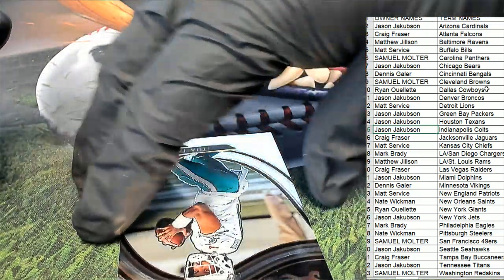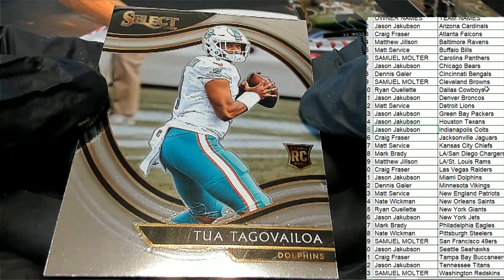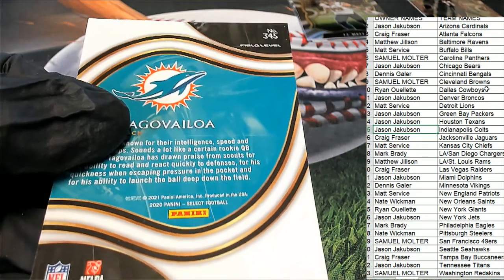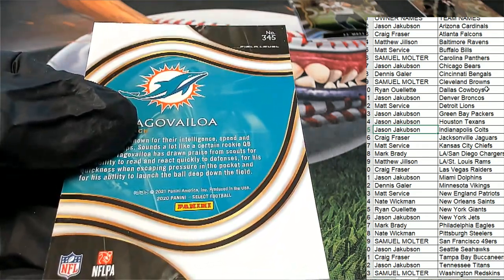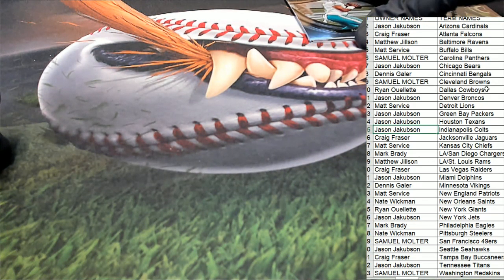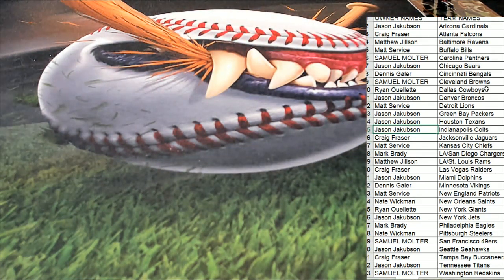A Tua — nice! Tua Tagovailoa, Dolphins — Jason J. Field Level! Field Level is the most rare kind of rookie card to get, so that's really great — a Tua base Field Level, nice. Wow, that was a good pack, even though we didn't hit an auto. There have been some great packs in Select.